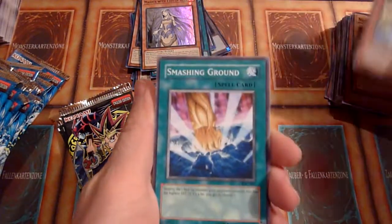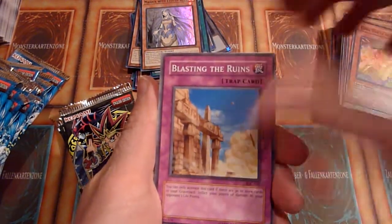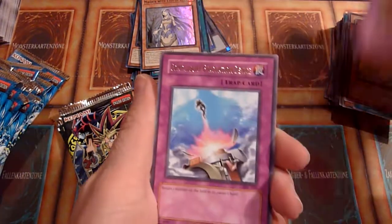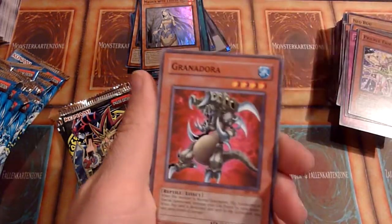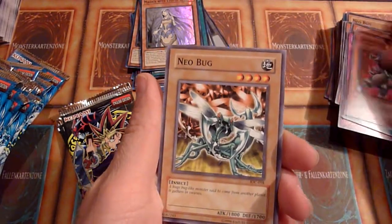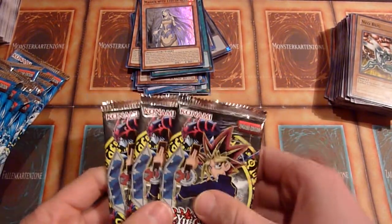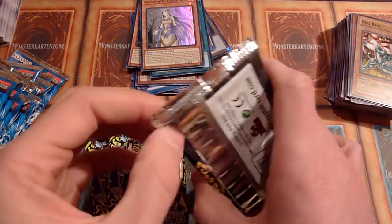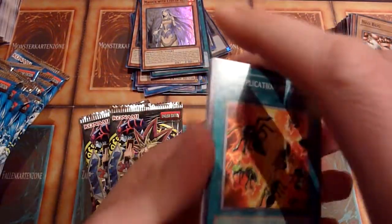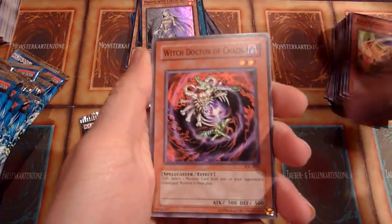Anti-Aircraft Flower, Smashing Ground, Gora Turtle of Illusions, Blasting the Ruins, Compulse, Gryphon's Feather Duster, Granite Aura, and another Neobug. So 15 packs in total — I've opened 12 so far with two foils. That's a little bit below ratio, so let's hope I get two foils out of the last three packs. I wouldn't mind pulling three either.